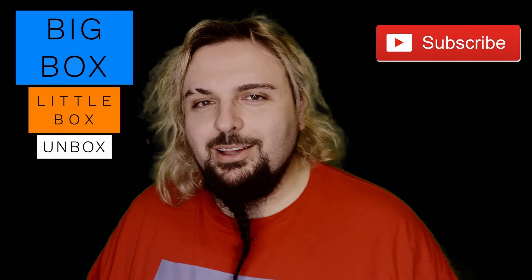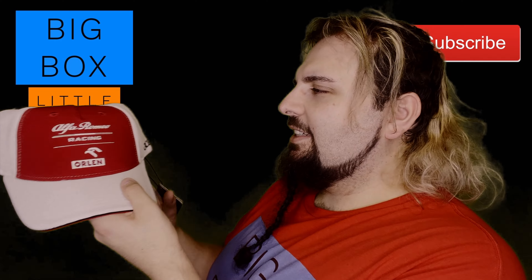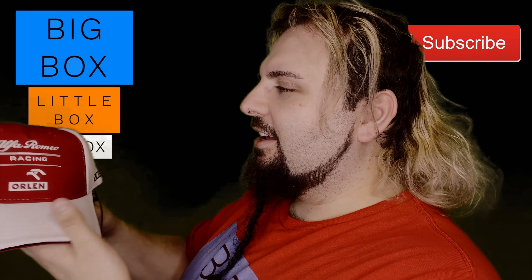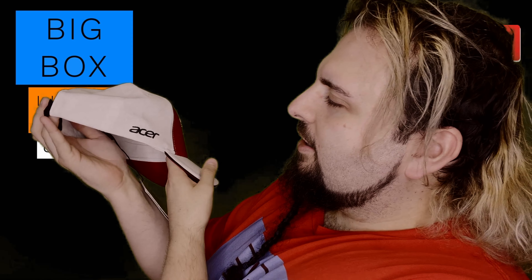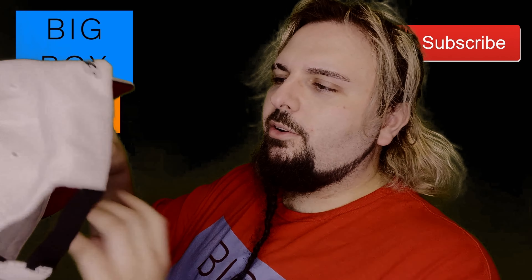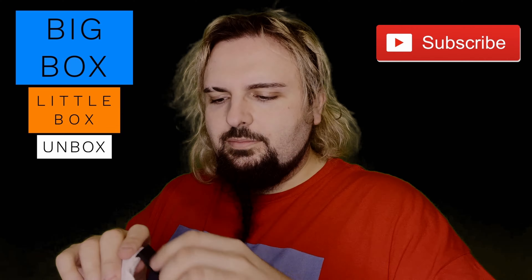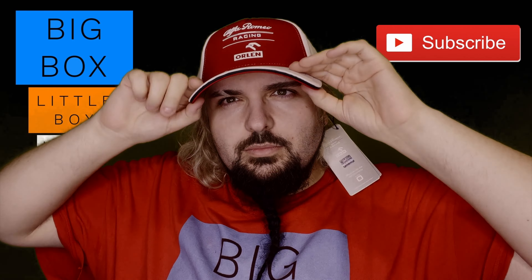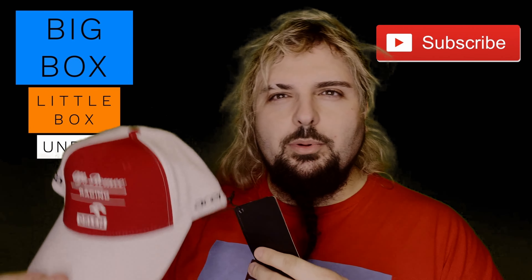I've got to say, I do like a bit of merch — and this looks special. We have a Team Acer Alfa Romeo Racing hat. Look at that — the Orlan logo on there, Acer on there. It's a Code Zero branded hat. Feels really nice quality with a Velcro strap on the back and razor tags.